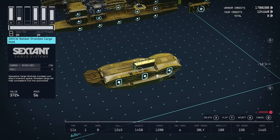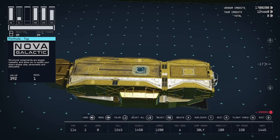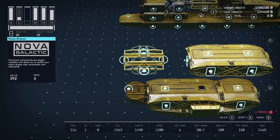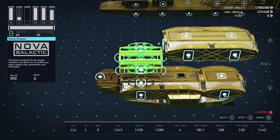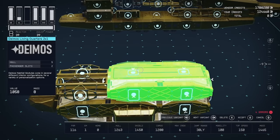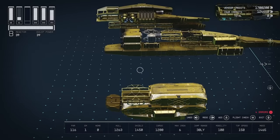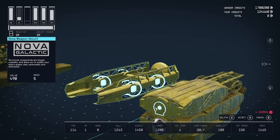Put the 200cm ballistic shielded cargo holds on the sides. Add a porthole here — it just stops the ladder. Now this section won't go there, so we're going to take this Nova Bracer and it will attach to this section. Once we delete this Bracer it will drop down. This Bracer is actually going to stay here, and then we just want these Hope Tech Pipes on the end. Now we can take this Nova Weapon mount and just pop it on the end.